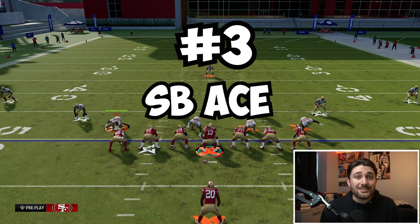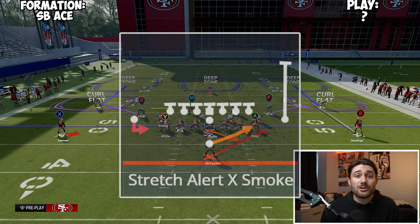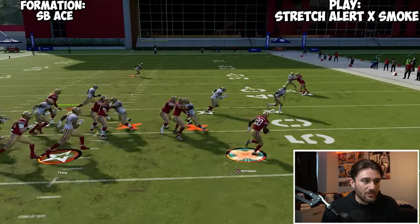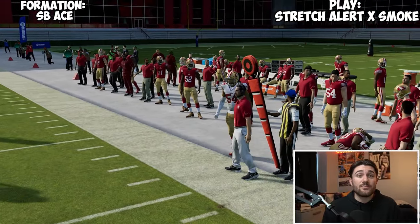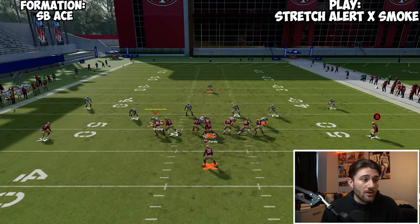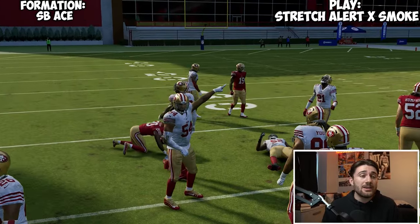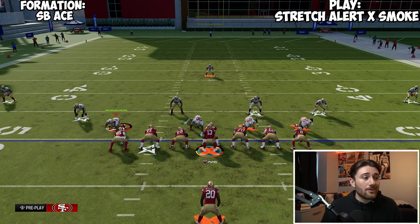The next formation is Single Back ACE, a very good running formation, and the play I'm going to be running is Stretch Alert X Smoke. This is a really good stretch — you can get outside, and you've got even blockers so we can flip the run either way. Your opponent won't be able to tell where you're going. Chase Young's trying to go crazy, but we're juking out. It's a very good run — something you don't have to think a whole lot about. In high-stress situations when you need something, this is an easy play to call.